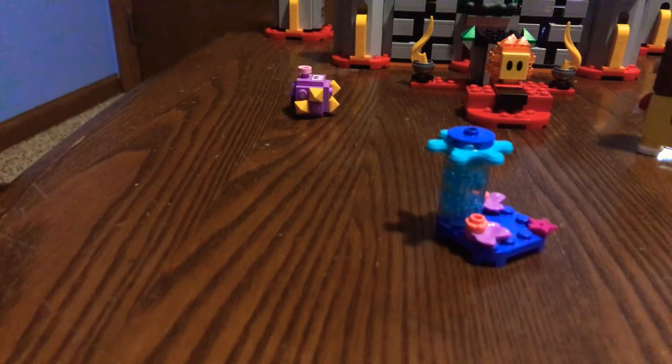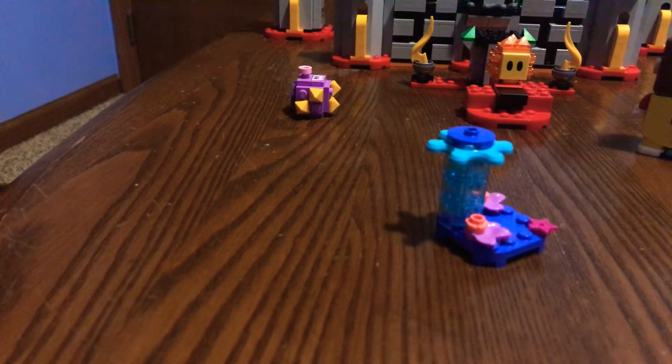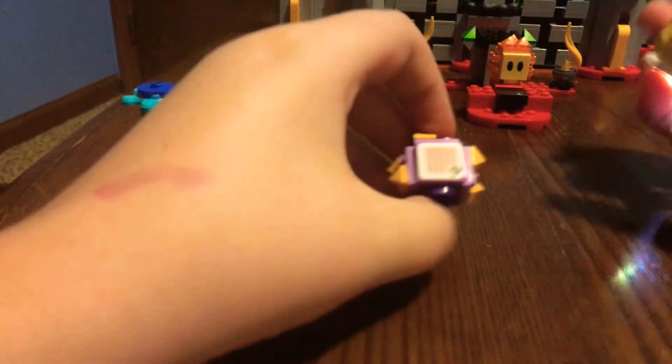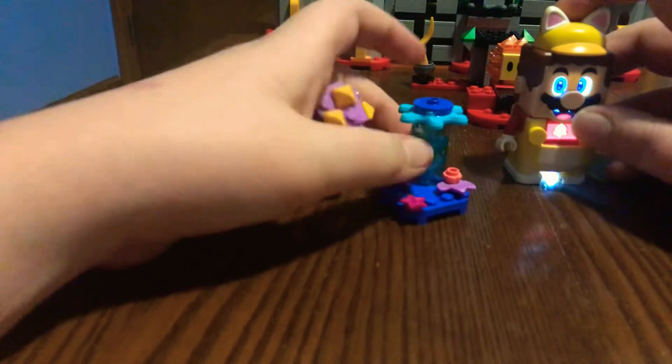You can get a Bullet Bill, Blooper, Fuzzy — and that's all 10, I think. So this is the urchin itself. These things you actually add on to the courses. They come with their own little things you can stomp on with Mario.